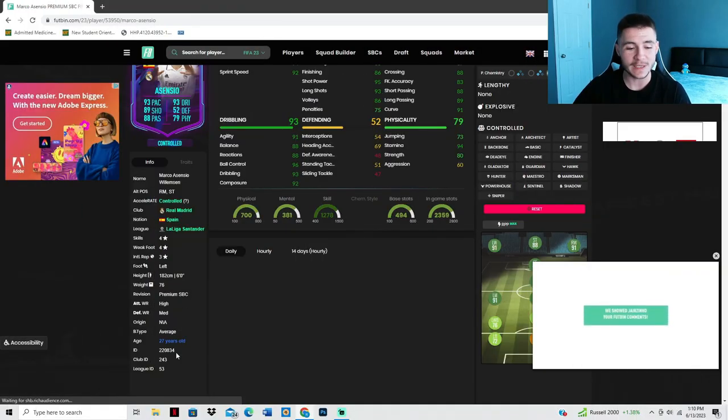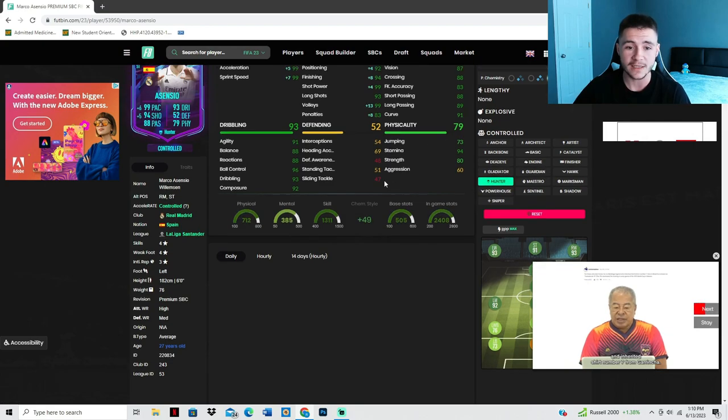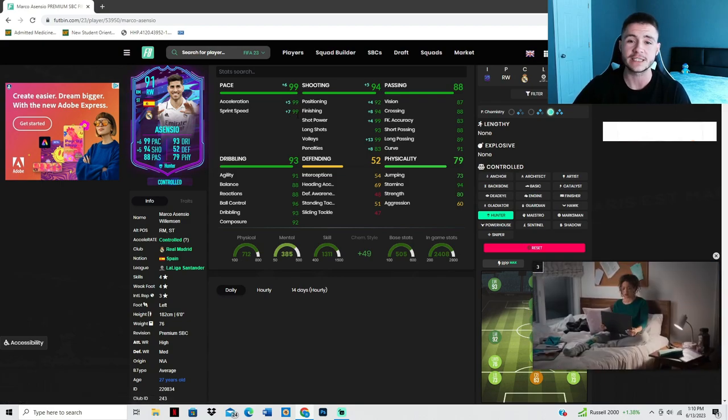Looking at Futbin, Asensio has the average body type, which is pretty decent in FIFA 23. He can only have the controlled acceleration type, so I'm going to give him the Hunter chemistry style. That's going to max out his pace at 99 and really bump up his attacking positioning to 92 and his finishing to 94.